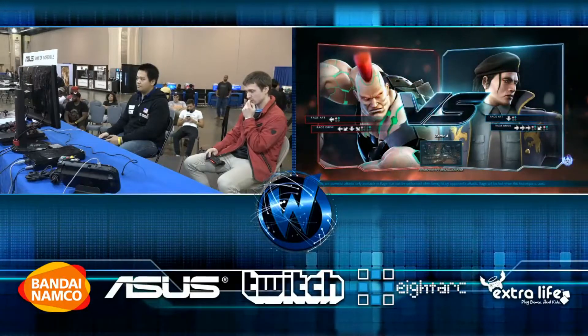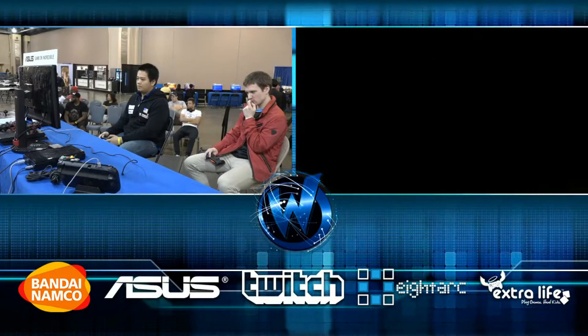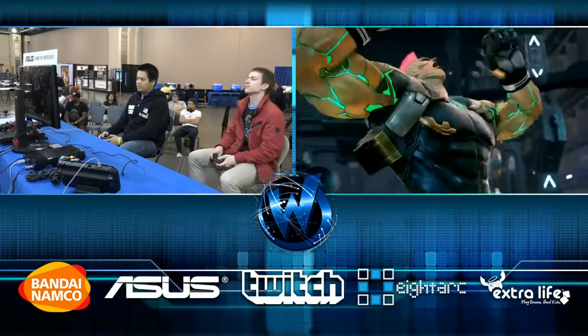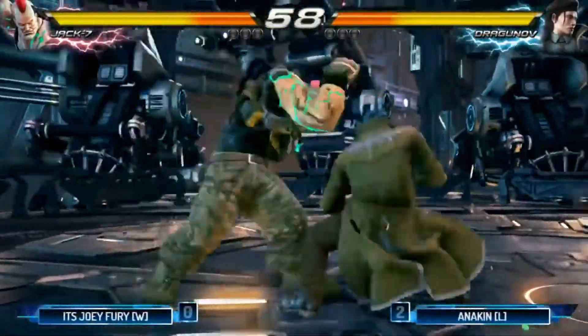All of Anakin's secondary characters are fantastic — whether it's Steve, Shaheen, or Paul. His third tier of characters is where things will get interesting. But he's got at least four characters that are right up there. He has a ton of pockets.